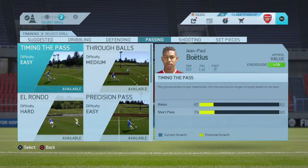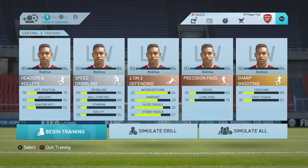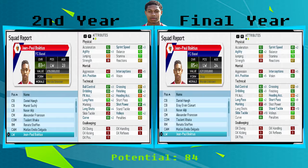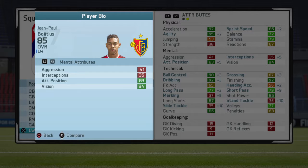He did get a specialist trait this time — clinical finisher. After the second year they start to get their traits through. If you're going to do this with someone, you want to concentrate on them fully for half a season and you'll see them improve massively. In the final year he only grew by two, ending up at 85 rated. I was very disappointed he didn't get to the 90s. It was very difficult to train him up to reach that 85 mark. He actually went over his potential — his potential was 84 — so I was shocked, but also disappointed he didn't grow any more.